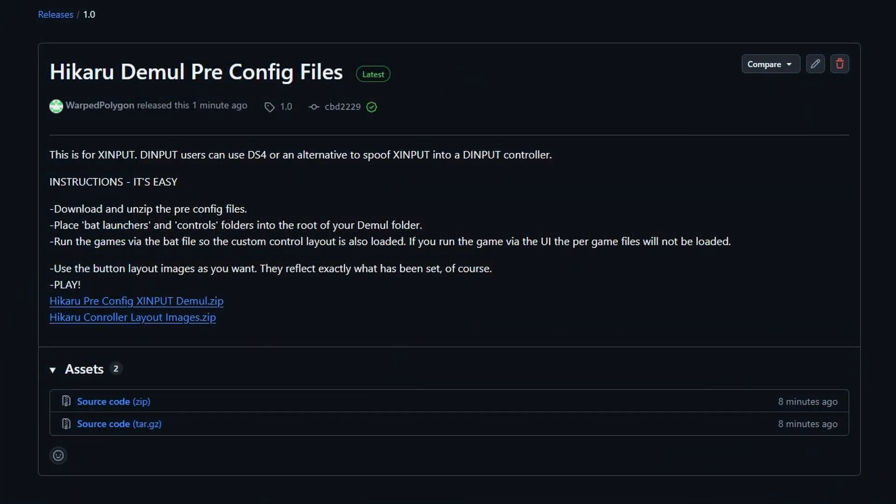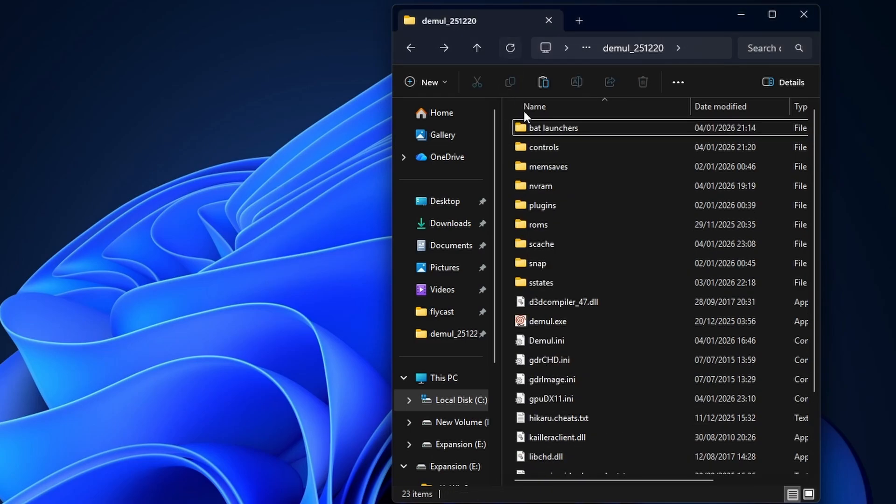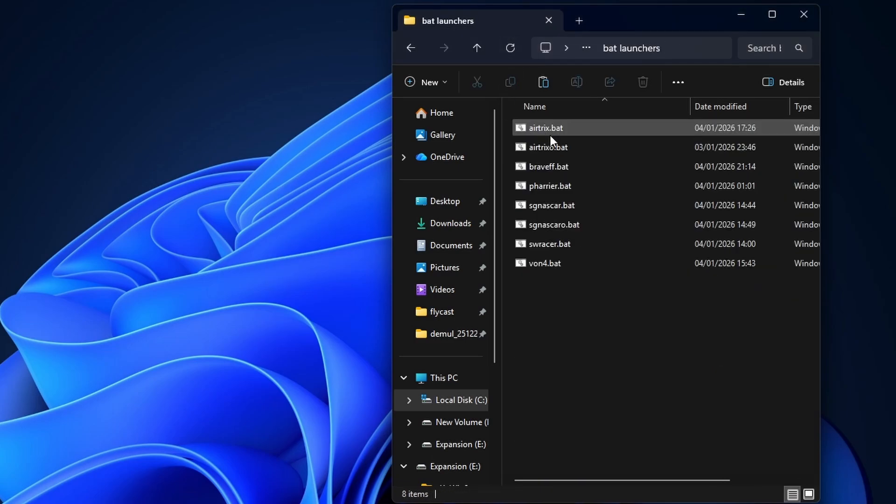All you need to do is grab the download from the GitHub page — I'll put a link for it in the description below — and make sure that you unzip it. With the bat launchers and controls folders that are inside, just move them into the root of your Demul install. And make sure that you're always running these games with the bat launchers and not with the UI, because if you use the UI, the per-game configurations are not going to be used. Just double-click one of these instead to actually run the game with that configuration.